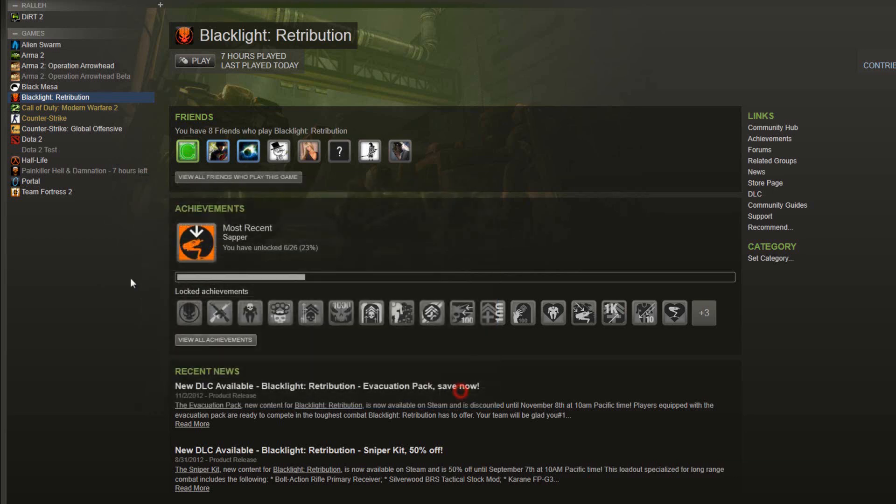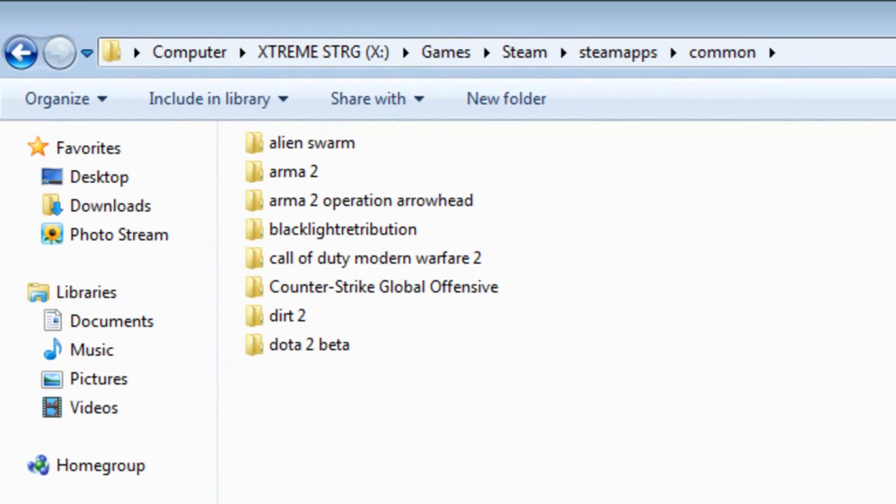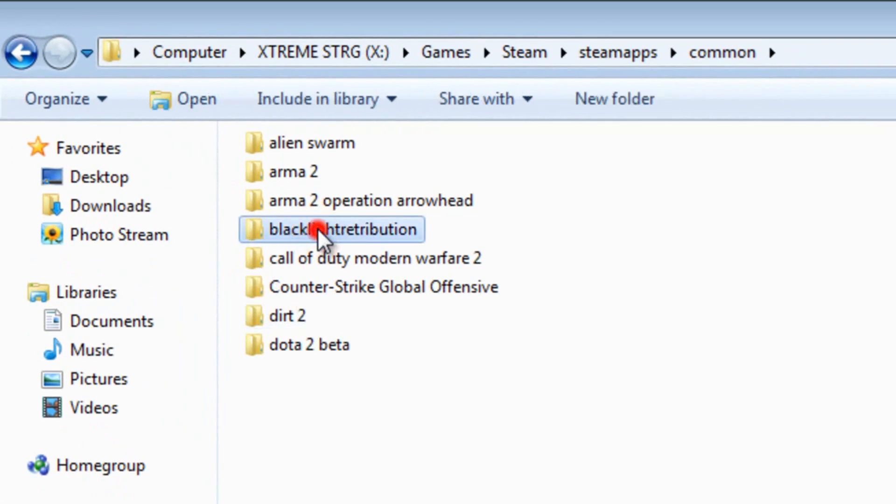When that's done, try to play the game again — press Play again. If the Play button appears, you're done. Otherwise, if you still can't see it, go inside the Blacklight Retribution folder and go inside the Redist folder.